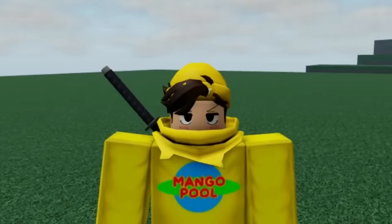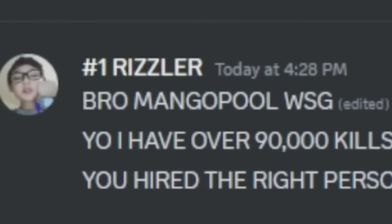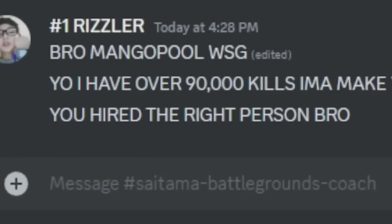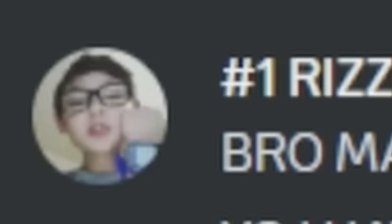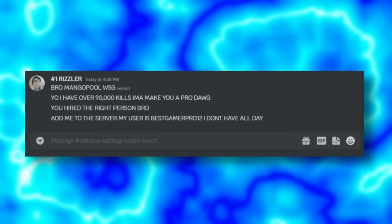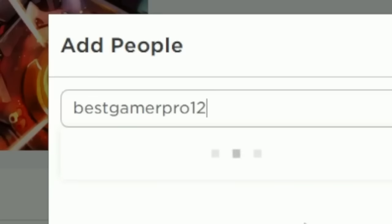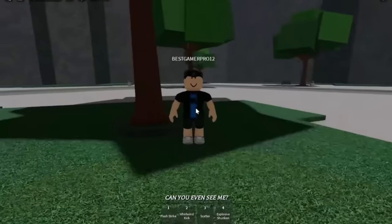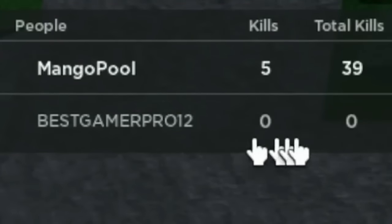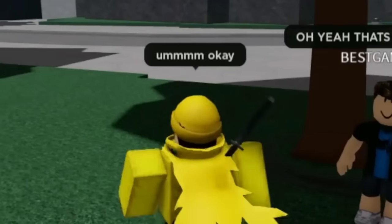It's the next day and this guy named Number One Rizzler added me on Discord. He said 'Bro, MangoPool, what's good? I have over 90,000 kills, I'm gonna make you a pro.' Looking at his profile picture I'm not sure he's the number one rizzler. I add him to the server — his username is 'best gamer pro 12.' Here he is: he's claiming to be the number one rizzler but has absolutely zero drip and zero kills.